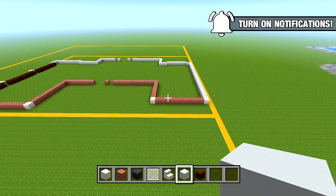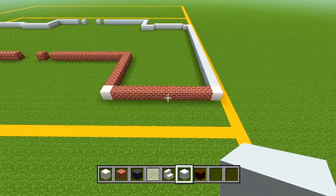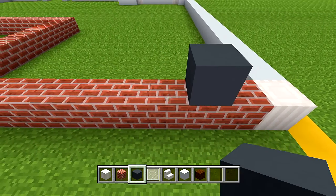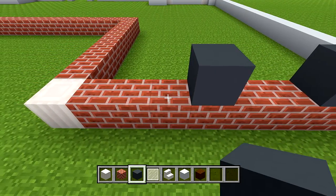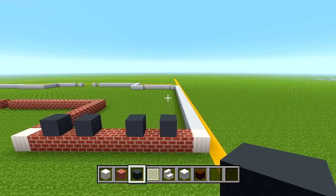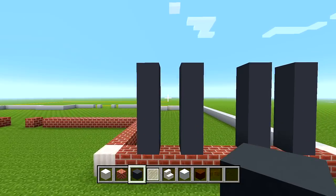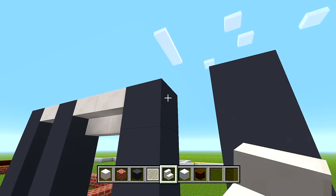Back at the front right side of the house where we started. Switch to your gray concrete. Leave one space of brick and on the second block place 1, skip 1, place 1, skip 2, place 1, skip 1, and place 1 — that marks out where the window is going to be. Add another 3 layers of gray concrete on top. Then at the top edge of the gray concrete, switch to your quartz stairs and place them upside down in between.